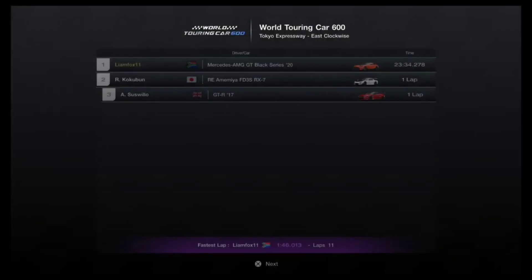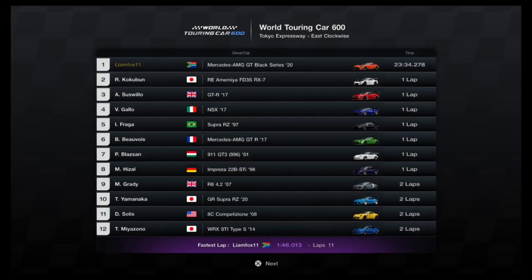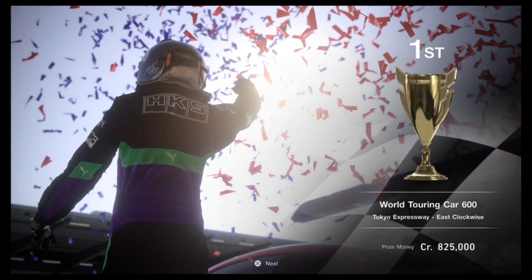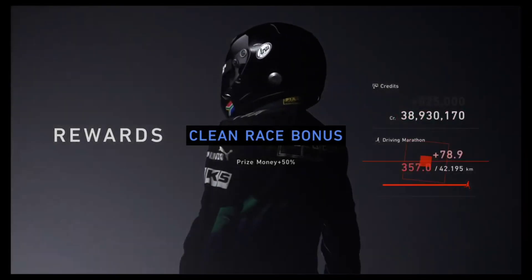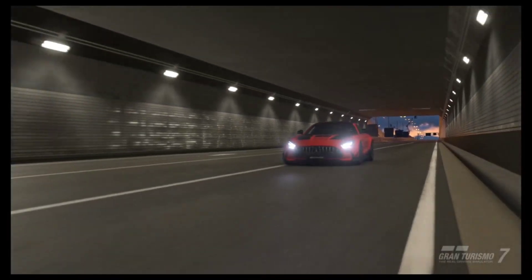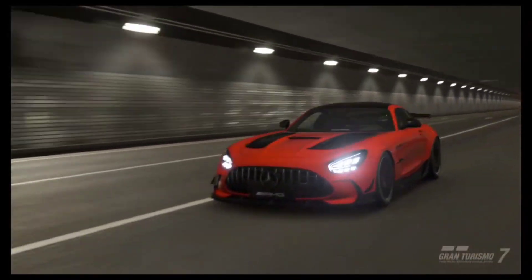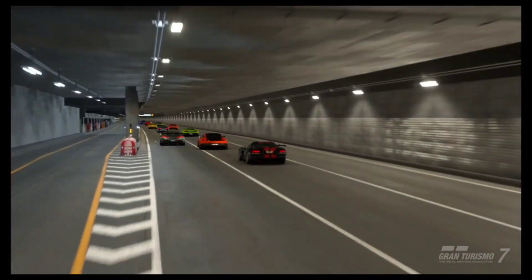That is our first place finish with a total time of 23 minutes and 34 seconds - and this is including my spin-outs, not wall riding all of the corners, and completely forgetting at times - and still receiving a clean race bonus. This makes it one of the fastest money-making methods in Gran Turismo 7. If you enjoyed this video or are looking for more money methods, watch the video on screen right now. Thanks so much for watching, see you in the next one. Peace!